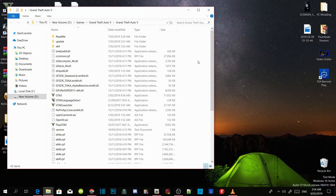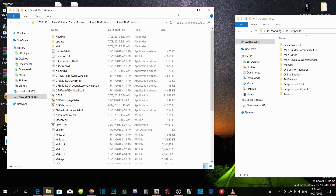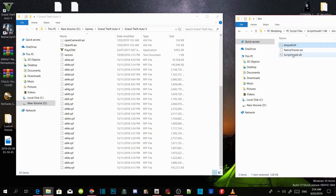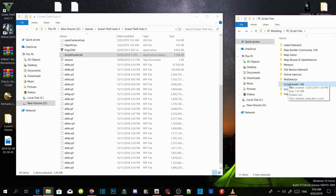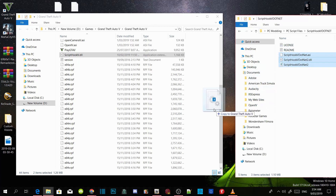Now we are going to install all the requirements. Go to your ScriptHookV extract folder — I will leave the requirements in my description. Open up your ScriptHookV extract folder, go into your bin folder, and then select dinput8.dll and ScriptHookV.dll. Drag both files inside your GTA V main directory. If a dialog pops up, just replace the files. Next, install the ScriptHookV.NET extract folder and select ScriptHookV.NET.asi, .dll, and .xml. Drag those three files inside your GTA V main directory.